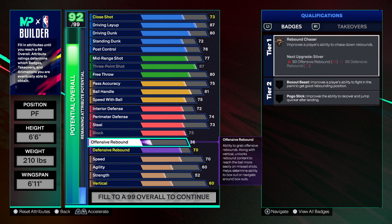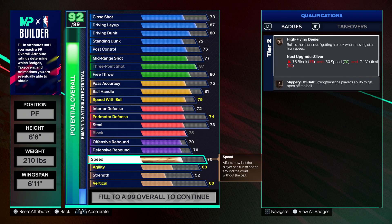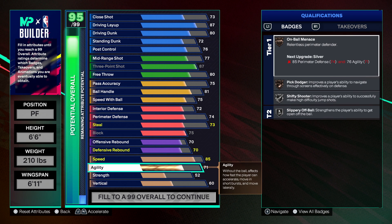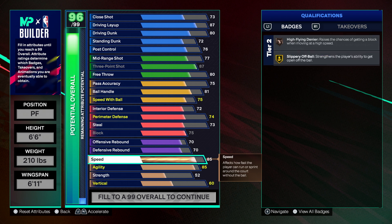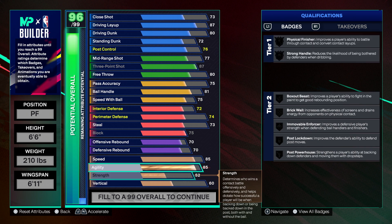For rebounding we have a 70 offensive and a 70 defensive — decent, not a board hunter, not going to horse anybody, but decent rebound. We're also going to have really good physicals, which will make up for being a little shorter with the lower rebounding numbers.